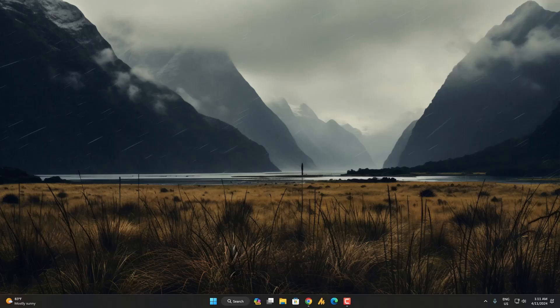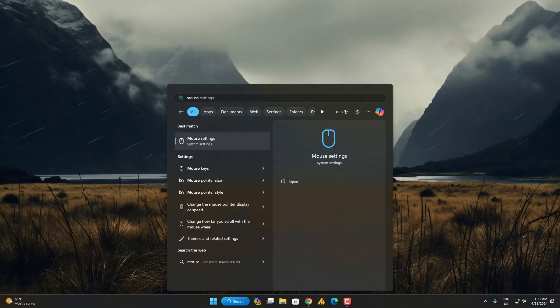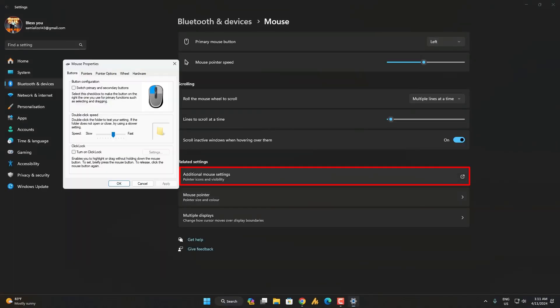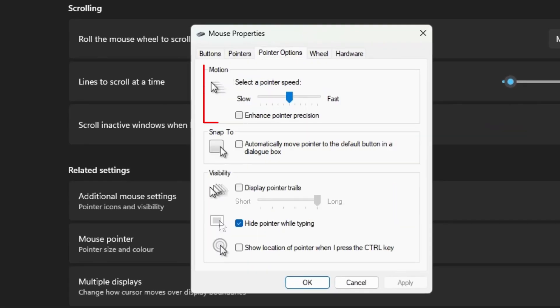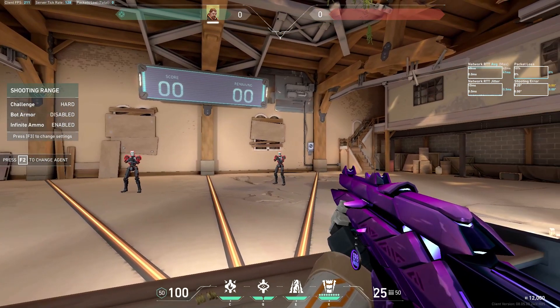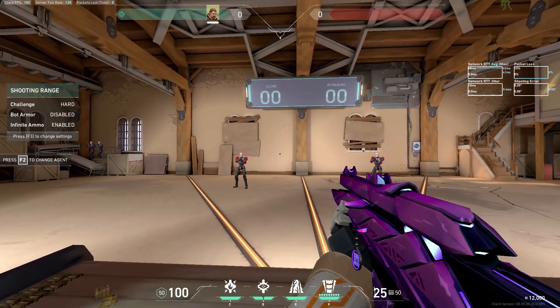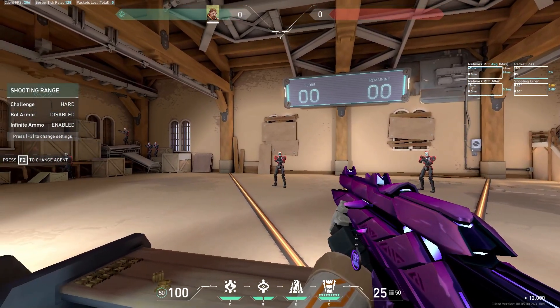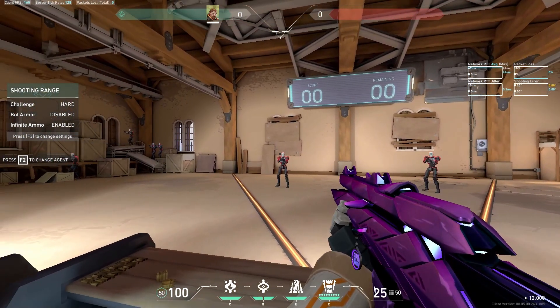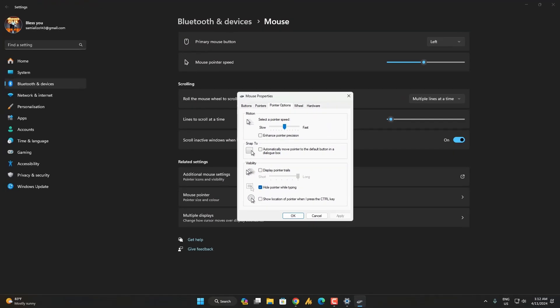Step number five: Mouse Settings. Search for mouse settings and open it. Go to Additional Mouse Settings, then Pointer Options. There is a feature called pointer acceleration — those who don't use it should disable it. Acceleration forces your mouse movement to match a consistent speed, but since human hand movement is not very consistent, try disabling it for better accuracy. Then click OK and close.